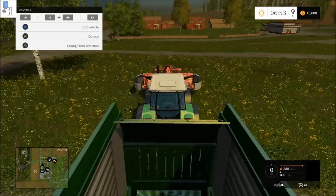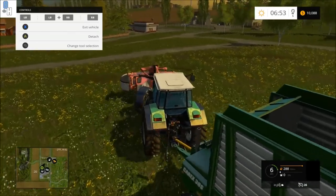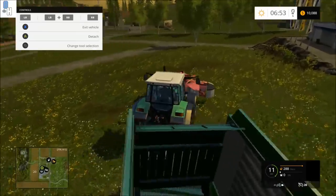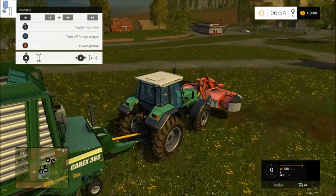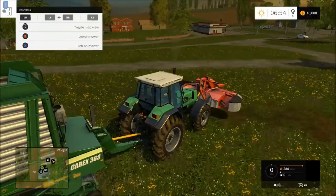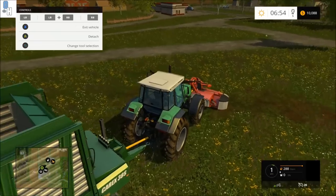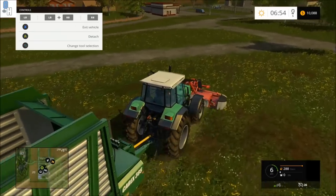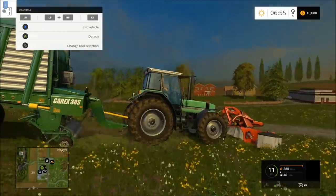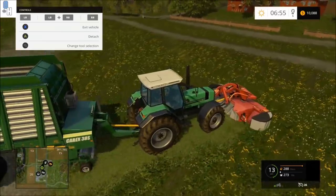When set up, hop back in the Agro Star and you'll want to start cutting grass. You do this by holding LB and clicking B and A to turn on and lower the loading wagon. Then click the button next to start, and do the same — B and A — to lower and start the grass cutter. Now just cycle along any grass areas; this will cut the grass and collect it automatically.